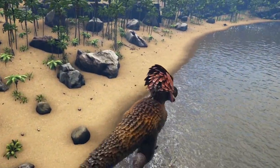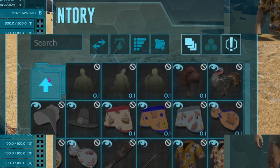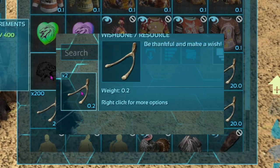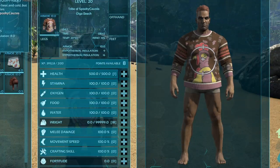Turkey Trial 5 is here, and with that comes many new chibi skins and of course the elusive super turkeys. In this video I aim to show you exactly how to get all of the items, how to kill a super turkey, and how to summon the Dodo Rex.